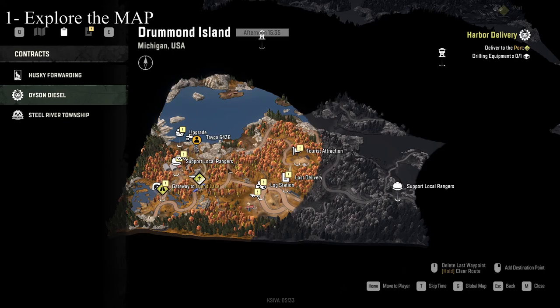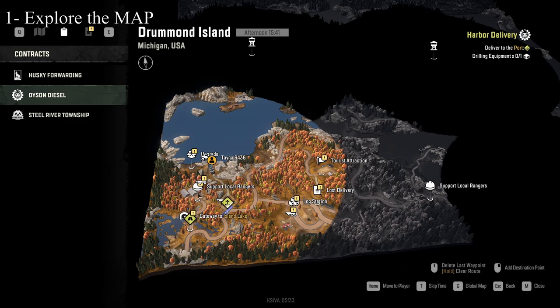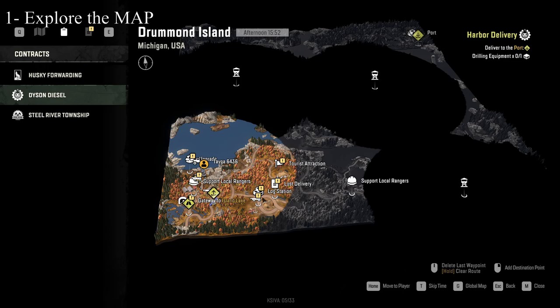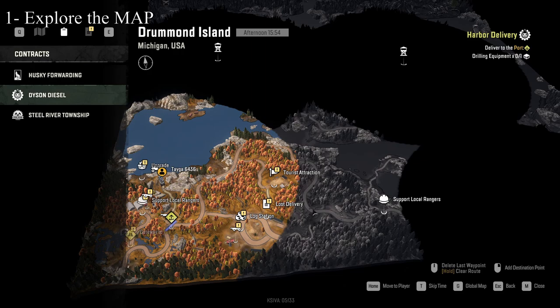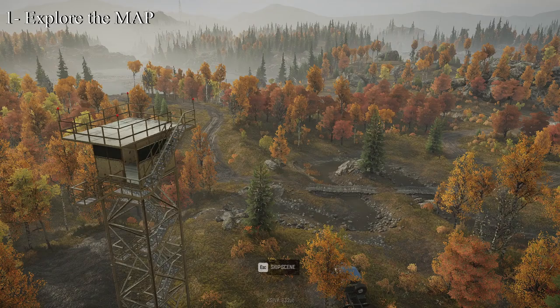You need to go for the watchtowers immediately because they give you a better look at the main roads and tell you which roads may be closed. On a new map some roads may be closed — like here, where you need to build a road to use it. Watchtowers also reveal the locations of upgrades, and you should definitely go for those upgrades because even one upgrade can make a huge difference.